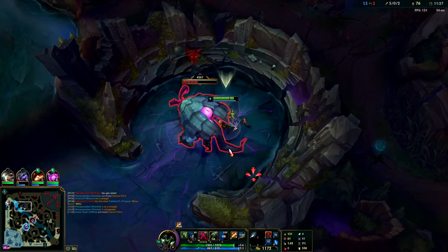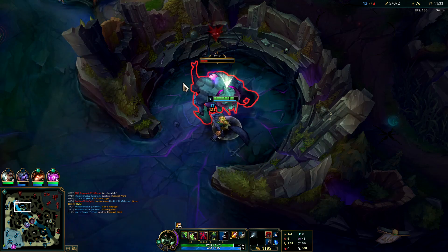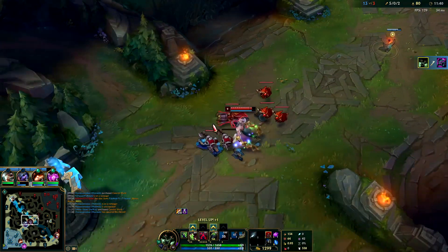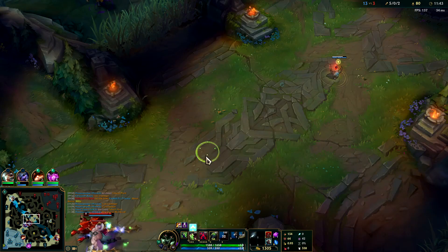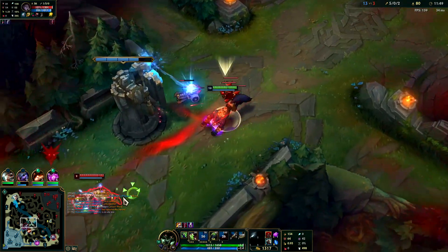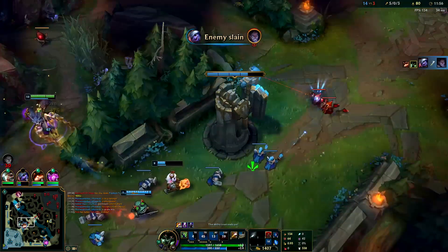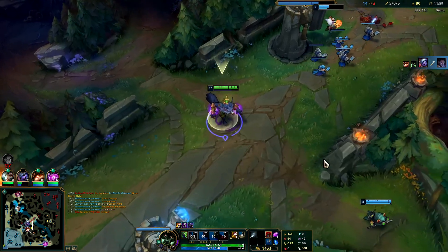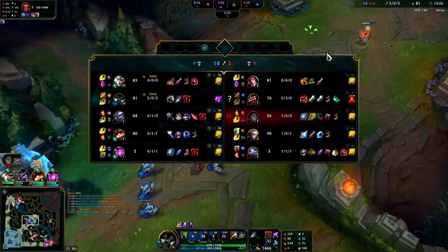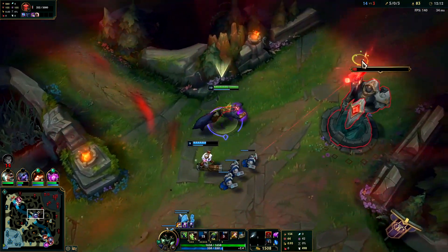Riven should be able to solo Fiora — she has slightly more CS and four kills. Try to push through mid with Herald before the 14-minute mark to get turret plates. He's trying to get to Tristana. Auto attack, Q through, Titanic — he's dead. Go grab dragon now. Herald will break this real quick.